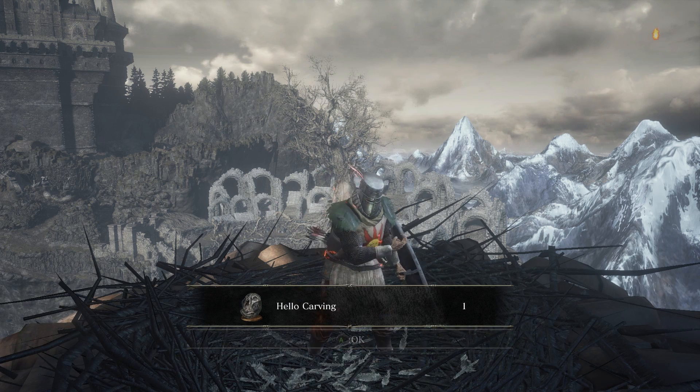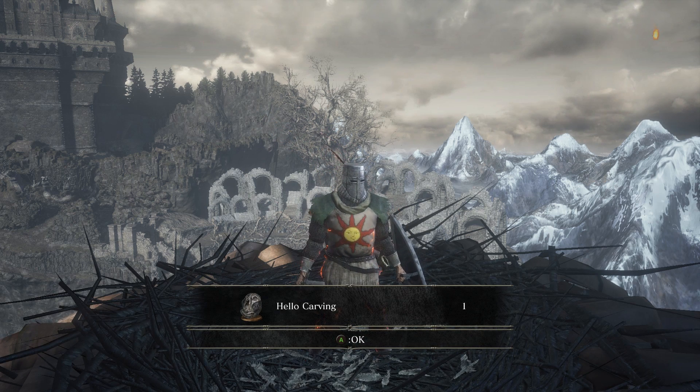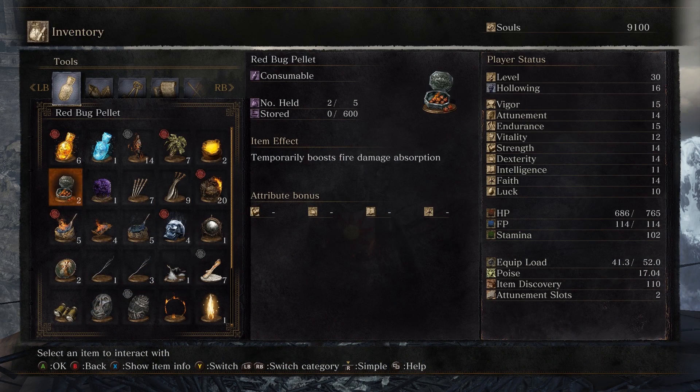And we get our next carving: the Hello Carving. Really fun to mess with invaders when you're using the Chameleon spell and then you throw a Hello Carving.